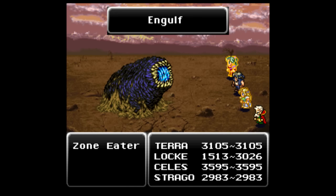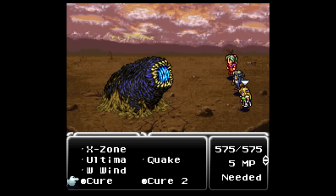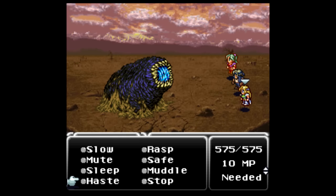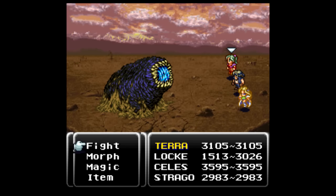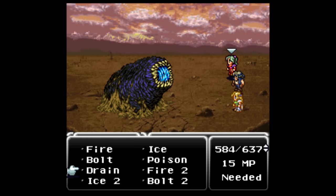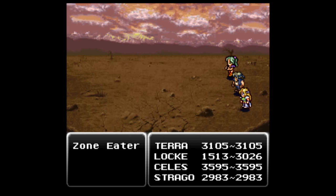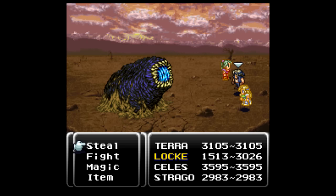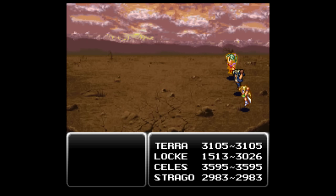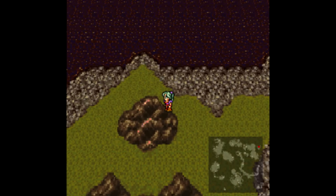I also have to mention a trick in Final Fantasy VI that really comes in handy if you're getting sick of random battles. It's referred to as the Vanish Doom bug, or the Vanish X-Zone bug, and it only works in early versions of this game — but it does work on the SNES Classic. All you have to do is cast Vanish on an enemy, then cast either Doom or X-Zone, and voilà — enemy defeated. This even works on certain bosses as long as they're not immune to status spells. Tired of Zone Eaters and Iron Gears taking forever to fight? Just Vanish and X-Zone or Doom them away.